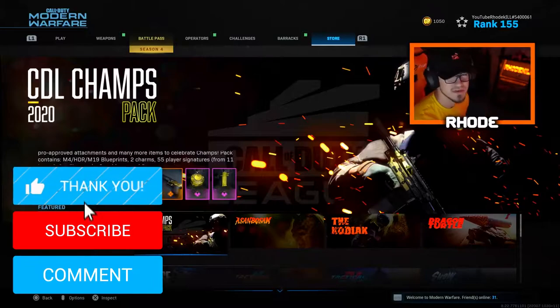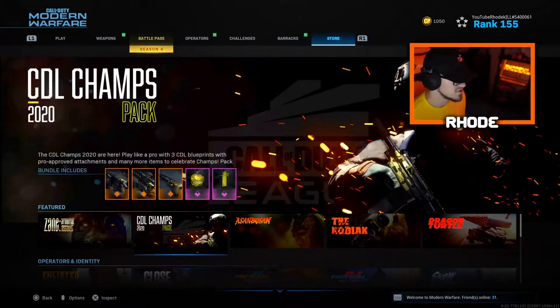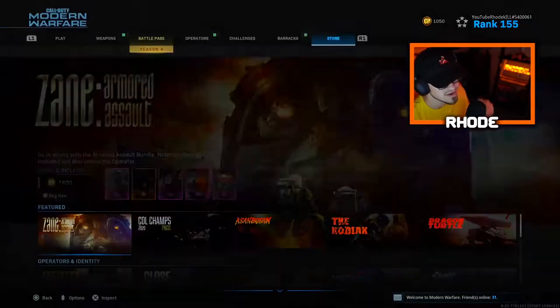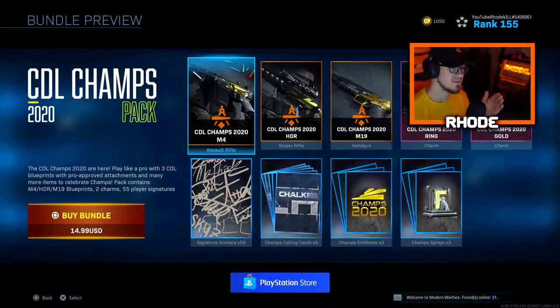What is going on YouTube, back with another video guys, hopefully you're having an amazing day or night. They just dropped two new bundles in the feature tab of the item shop. We have the Zane Armored Assault — we're not really gonna focus on that too much — we're really gonna focus on the CDL Champs 2020 pack.